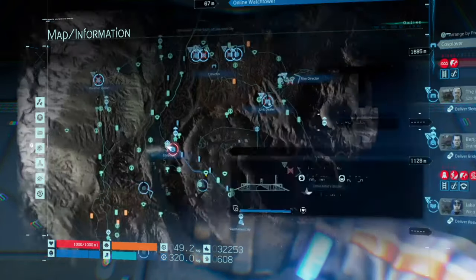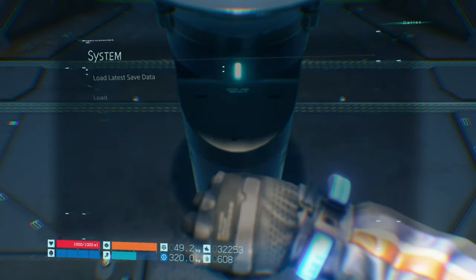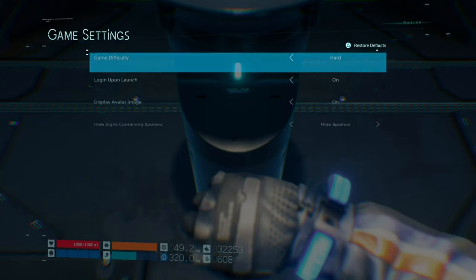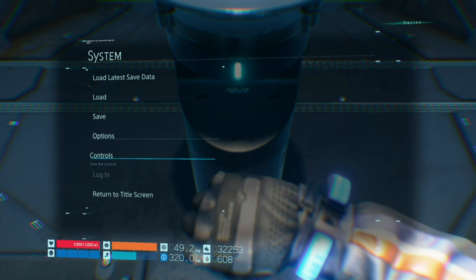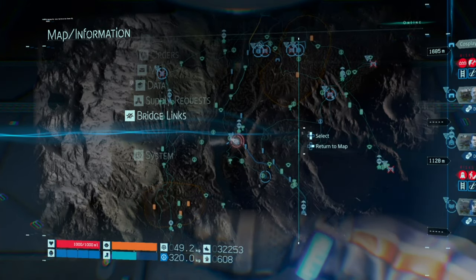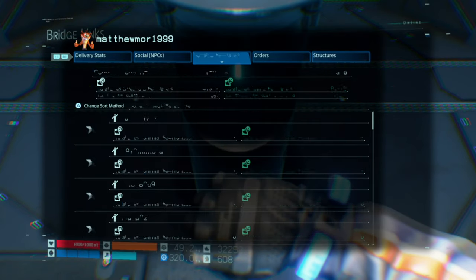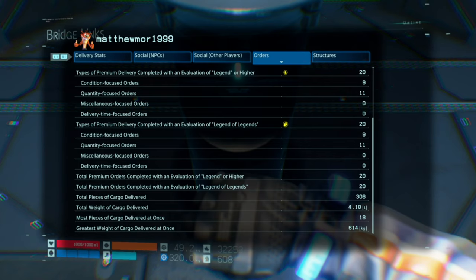I'll show you right now. Game options — look, I'm on Hard. Now going to Bridge Links, over to Orders. As you can see, I've done 20 and it's gone up on quantity. What you need to do is get 10 in each of the four categories.